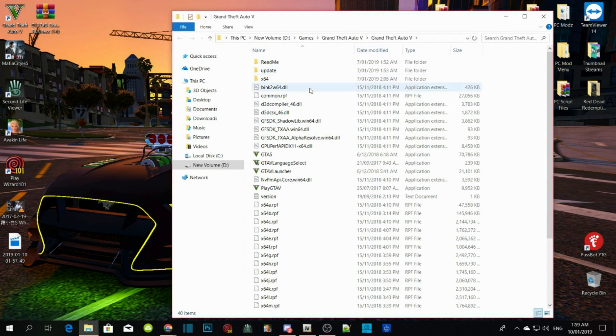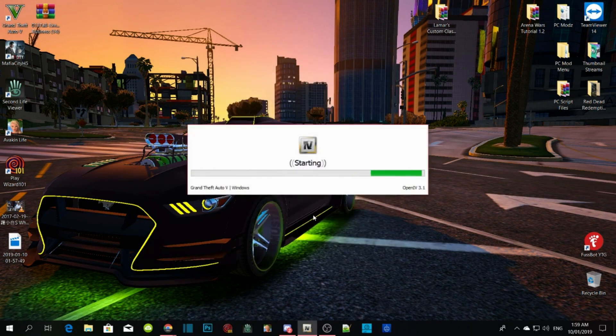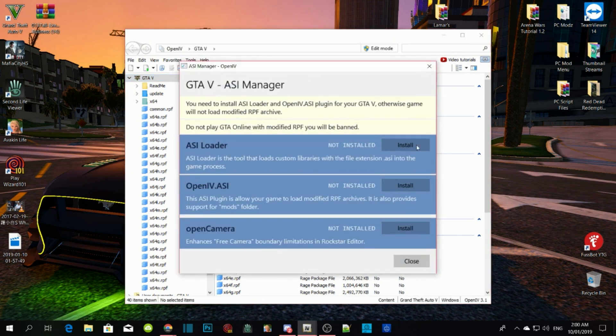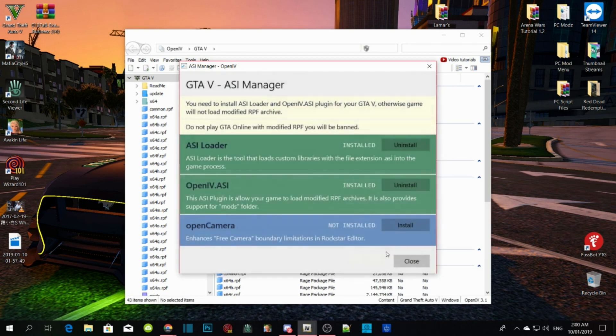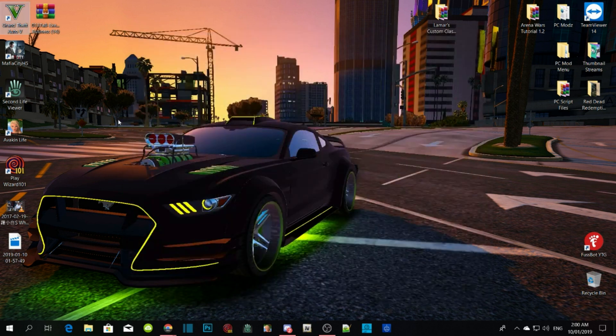As you guys can see, there are no mods in here — it's completely clean with no mods. Open up your OpenIV, then grab the GTA V Windows option. Once you've done that, go to Tools > ASI Manager, then install the whole thing, click Yes, and then install. That's all you guys got to do. Now exit out of your OpenIV.